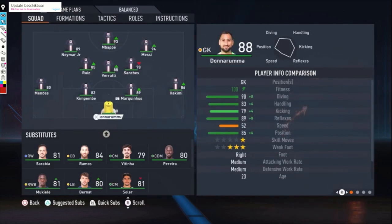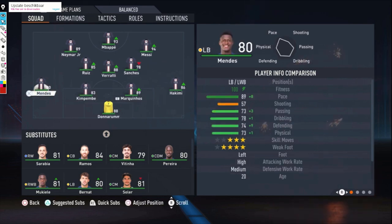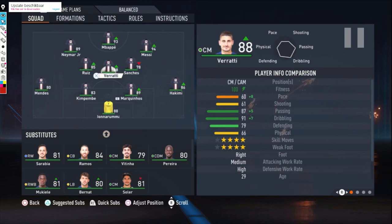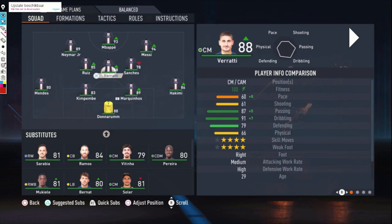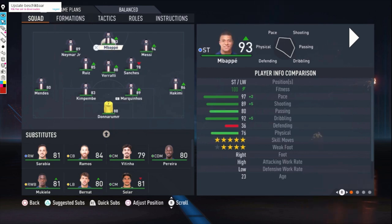The lineup I use is Donnarumma as the goalkeeper, Hakimi and Marquinhos and Kimbembe are the center backs, and Mendes the left defender. I'm using Sanchez in the middle at the right side of the central midfield, Verratti the central one because he's the most defensive player — I'll show you that later in the instructions. And Ruiz, who was previously called Fabian, is the 85-rated central mid on the left side. Then we're using Messi as a central forward on the right side, Mbappe as the striker, and Neymar on the left side.